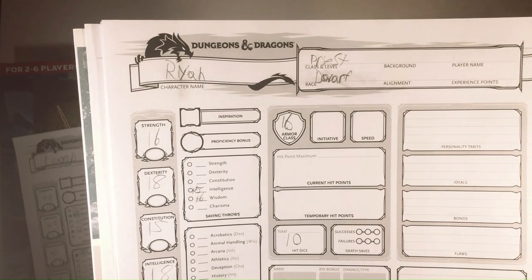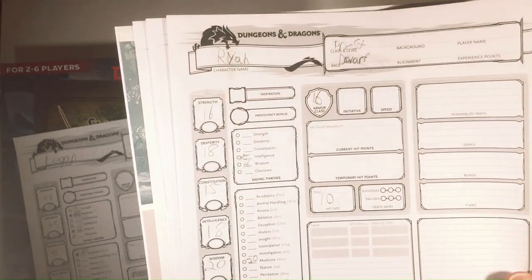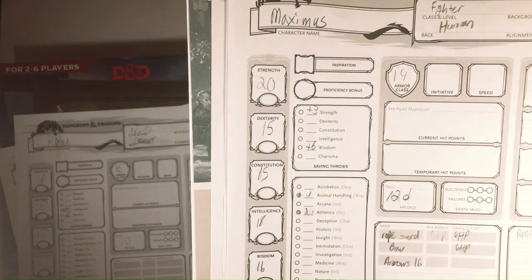We got Ryan here, who's a Priest Dwarf. 16, 18, 15, 18, 20, 15. And we have Maximus, fighter human. 20, 15, 15.